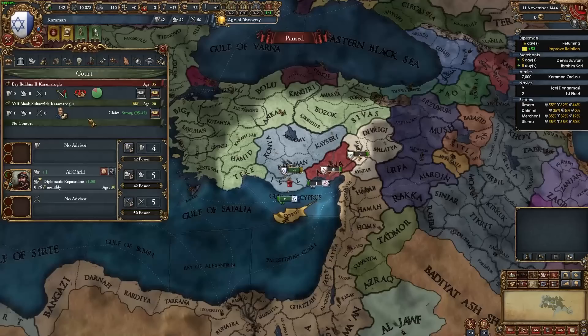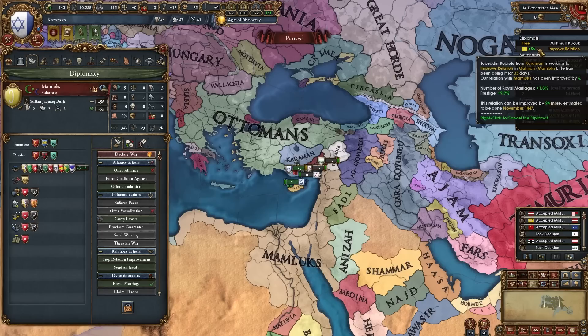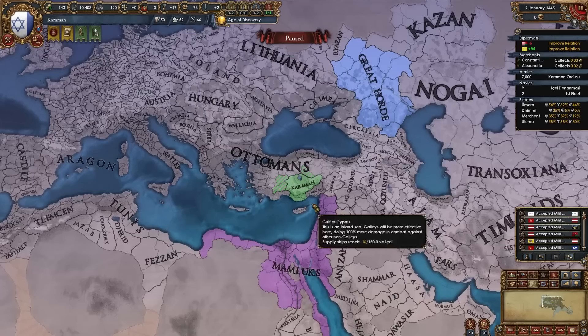Don't get rid of your heir just yet — you need the prestige for now. After a month passes, you may be able to royal marry the Great Horde. You may or may not be able to do this immediately, but after improving relations you will for sure be able to do it. Once you've secured the Great Horde as an ally, start improving relations with Hungary as well. So now we have one of the three allies we need: the Great Horde, the Mamluks, and Hungary.